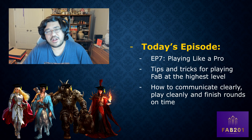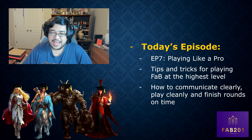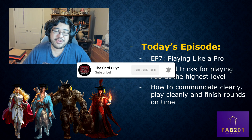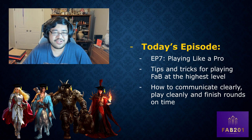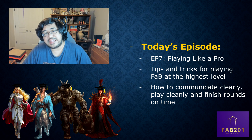What's up guys, my name is Josh, welcome back to episode 7 of FAB 201. Today we're going to be talking about how to play like a pro — not strategy, tactics, or sideboarding decisions, but all the other things that go into playing Flesh and Blood at the highest level: how to communicate properly verbally and on the board, how to play cleanly.